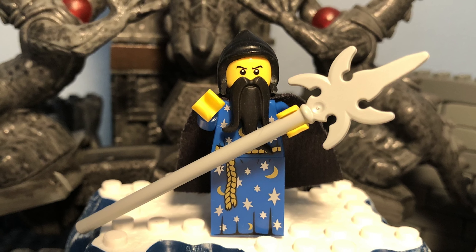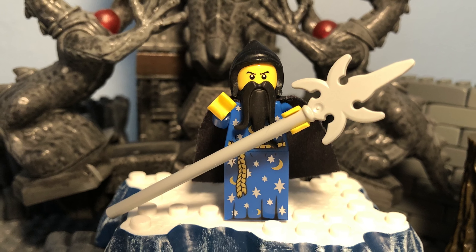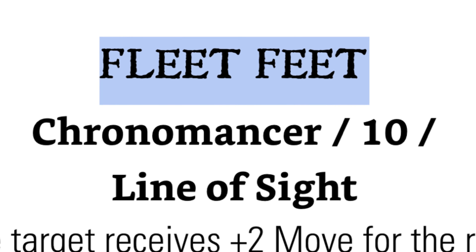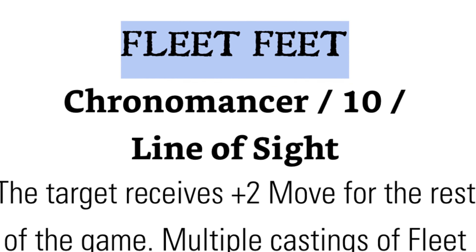In the 1st edition, Chronomancers seem to have a lot of over-costed and unreliable spells, one of which looked really powerful at first glance but proved to be a bit of a head-scratcher, at least in my opinion. And the Chronomancers didn't seem to harness the powers of time to their fullest potential. All 8 1st edition spells make a return in the 2nd edition, though there are some important changes to a few of them.